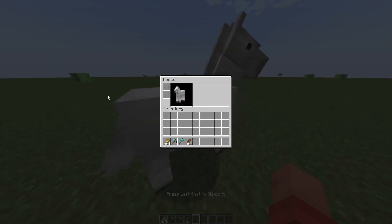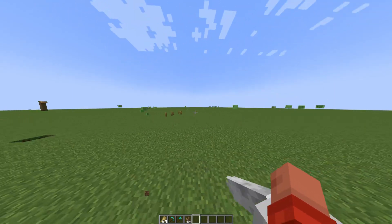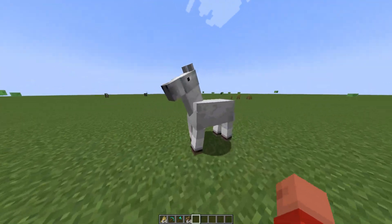To prevent your horse from taking a lot of damage, I really suggest that you give him some armor — leather, iron, gold, or diamond. You can find horse armor in spawners, temples, or treasure chests out in the world.